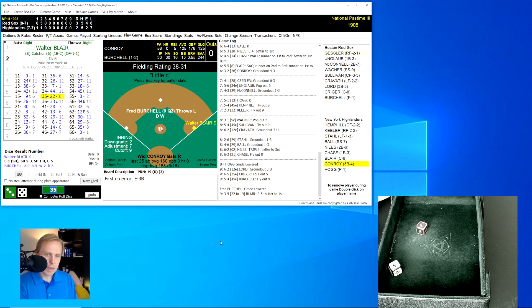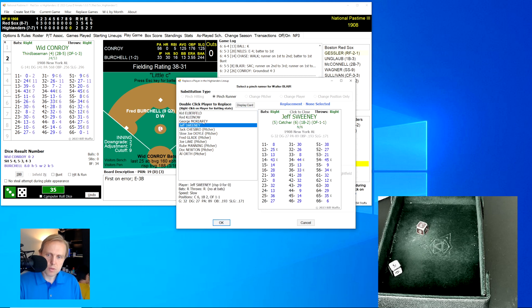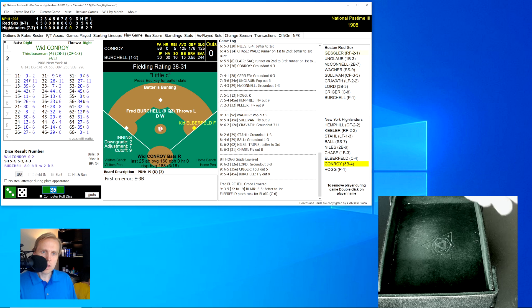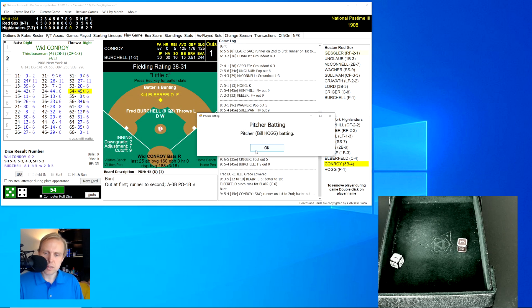Highlanders down by just a run in the bottom of the ninth. Wood Conroy comes up — the question is, do we keep Blair in or pinch run? We'll put in Kit Elgerfeld, who's fast. He only has the 10, but we'll put him in as a pinch runner and bunt with Conroy. Conroy rolls a 54 for a 45, little E rolls 31 — out of range — a bunt to the third baseman Lord, who goes to first for the out. Kit Elgerfeld is able to make second base, putting a fast runner in scoring position with one out.